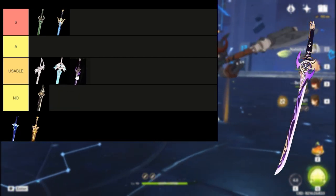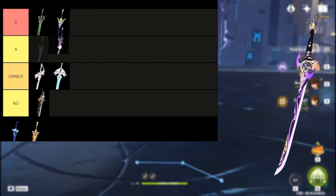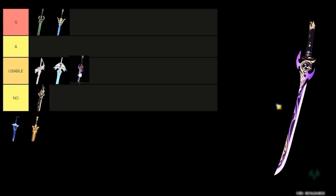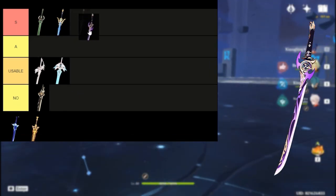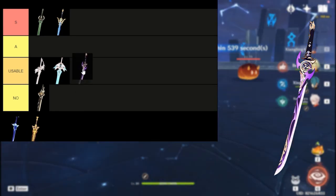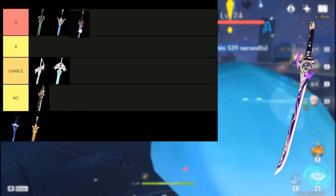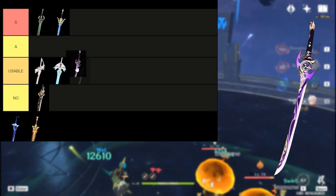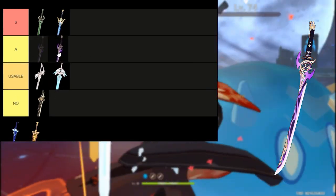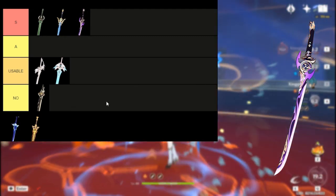Mistsplitter Reforge — all crit-based weapons help a lot in a unit build. You can use a crit rate circlet for more consistent damage, or attack for more raw output. The passive also grants elemental damage, which adds more damage of all elements apart from physical output. It also stacks, which increases elemental damage further in certain scenarios. A very good 5-star weapon for your main DPS — solid S tier.